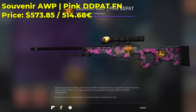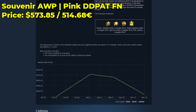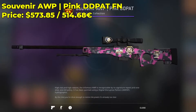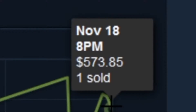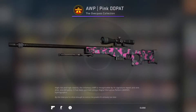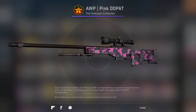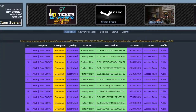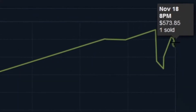Moving on to the next skin — the Souvenir AWP Pink DDPAT. In particular we're focusing on the factory new souvenir version, which is ridiculously overpriced because it is so rare in factory new condition. Its float ranges from 0.06 to 0.07, giving it a very small chance of landing factory new. The last one sold on the Steam market was in November 2019 for a whopping $573. To put that in perspective: a normal minimal wear version costs $22, a factory new normal version costs $64, and a souvenir minimal wear costs only $74. Roughly 25 are known to exist on CSGO Exchange in factory new souvenir condition, so the only reason this skin is so overpriced is its rarity and nothing else.